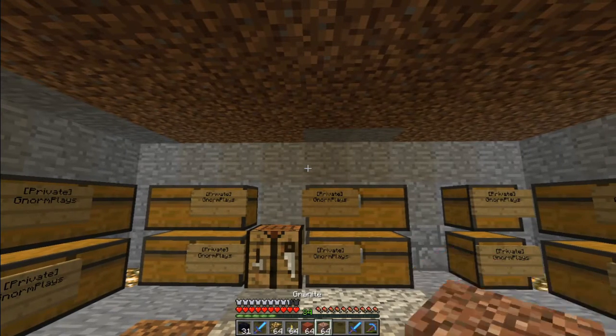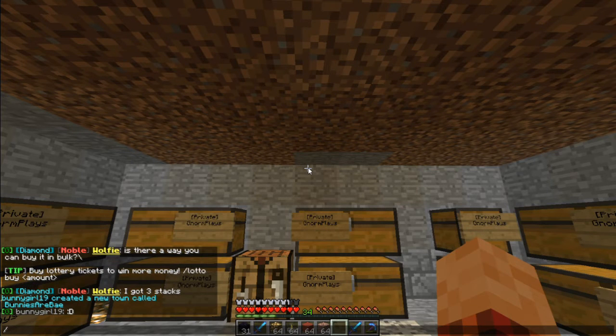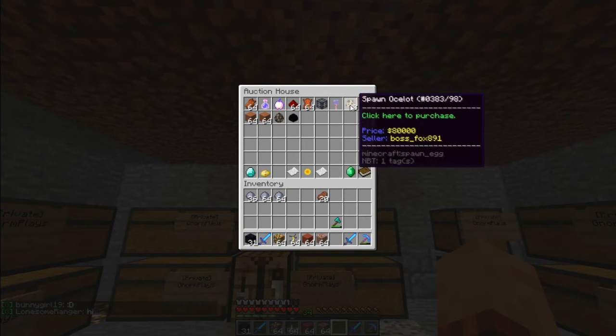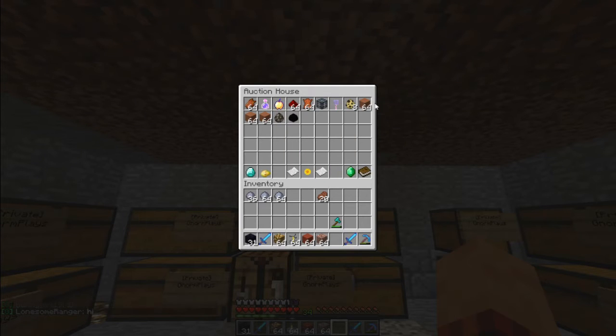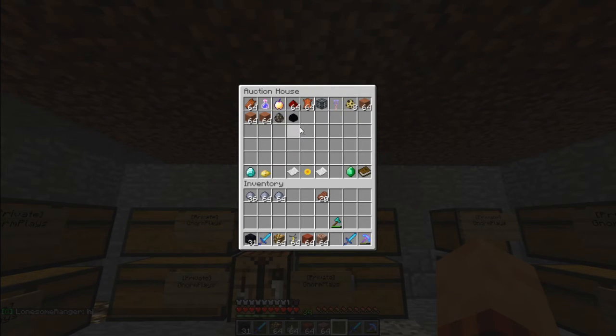So it's pretty simple. There's only really two commands that you need to know. The first one is slash AH. You type that, you hit enter, it brings up the Auction House. What this does is it shows everything that somebody has set up for auction at a certain price, and if you deem the price as fair, you can go ahead and purchase it.